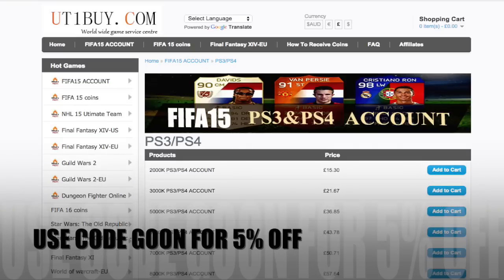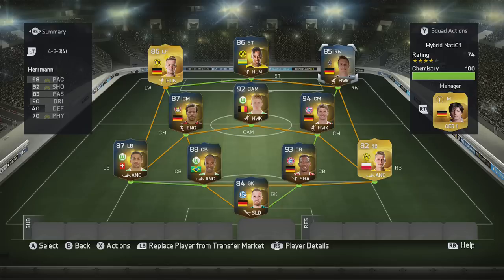Looking for the cheapest Xbox and PlayStation accounts? Go check out the link in the description below and use my code Goon for 5% off. What's up guys, GoonLister here bringing you another Team of the Season play review, and today it is Team of the Season Patrick Herrmann, the German winger.